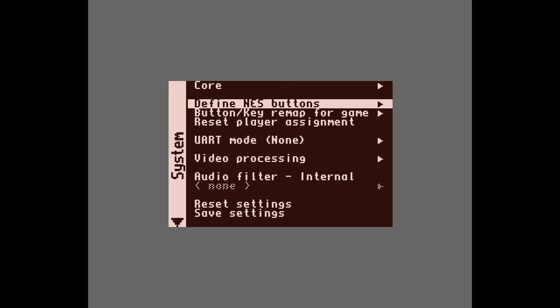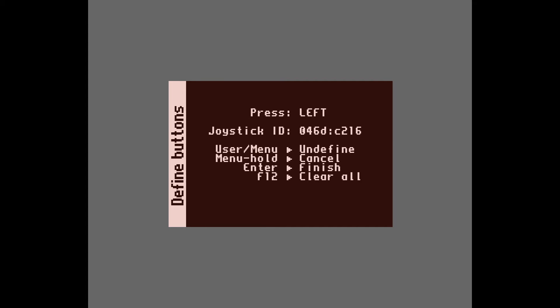Let me go ahead and define my controllers. Press right, left, down, up, A button, B button, Select, Start. There's also a floppy disk input — I'm not sure what that is, but this thing can do the floppy games.